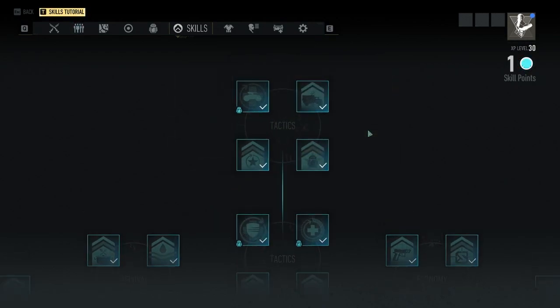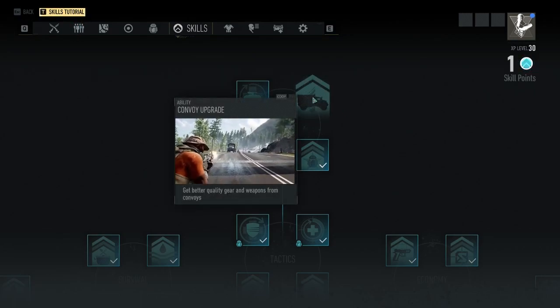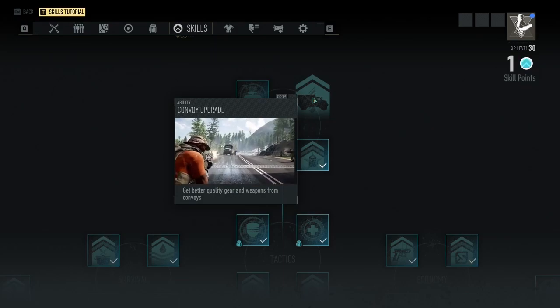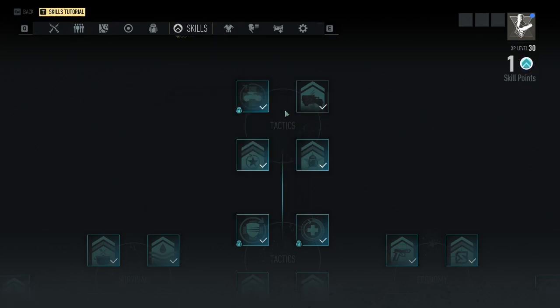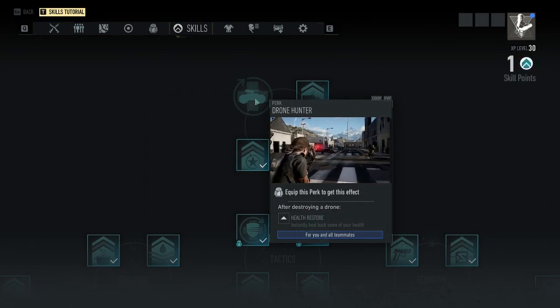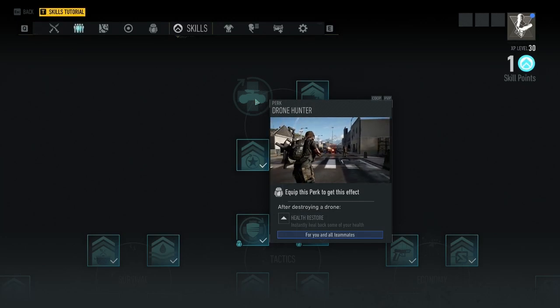For the second tactics node, I would first recommend the convoy upgrade — it's a really good upgrade that lets you get better equipment from convoys. Then the second one I'd recommend is drone hunter. You'll be fighting a lot of drones in this game, especially as you go higher in gear score rank, so this is a good all-around pick.